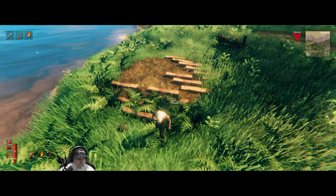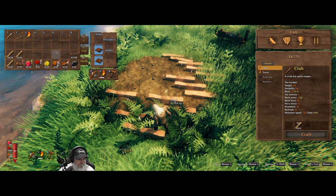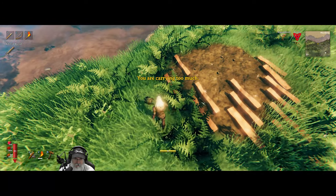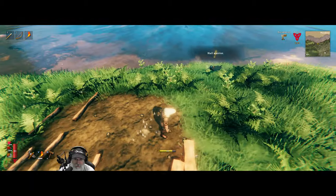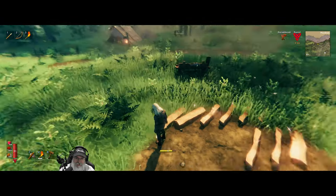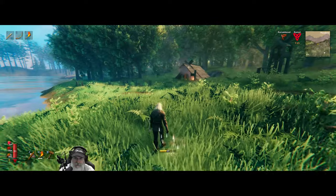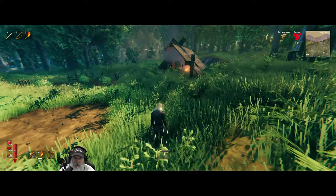Why is my guy not picking up that wood? I've got auto-pickup off — auto-pickup on. Oh that's right, we have encumbrance in Valheim. I've been playing so many games — I'm playing Enshrouded, I'm playing Satisfactory, I'm playing Planet Crafter, and this game — and I'm getting confused. In this game we have encumbrance, whereas in those other three games you have slot cap.